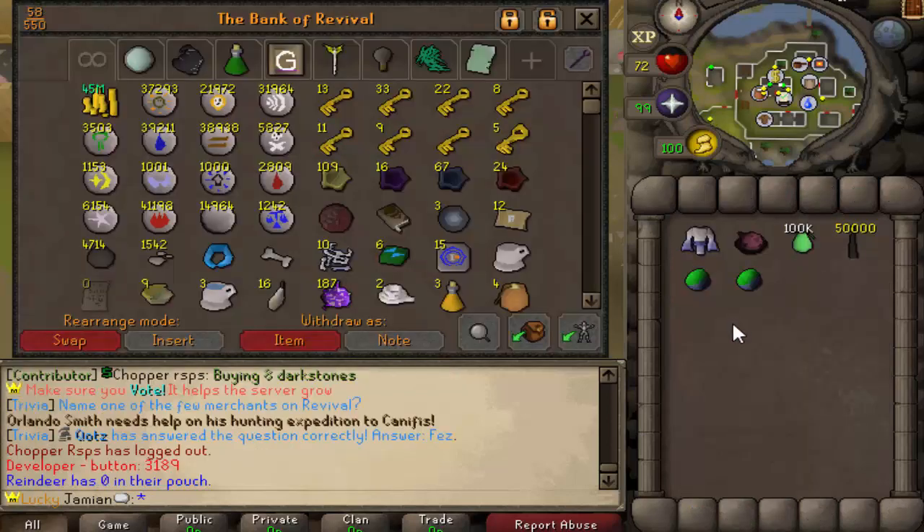Let's look into somebody's bank. So we're going to be looking at Reindeer's bank. I can't remember if he didn't want his bank to be seen or not. So if you didn't, I apologize because your bank is getting seen. And if you did, well, congratulations, you made it to an episode of Bank Busters. Either way, let's get into it.